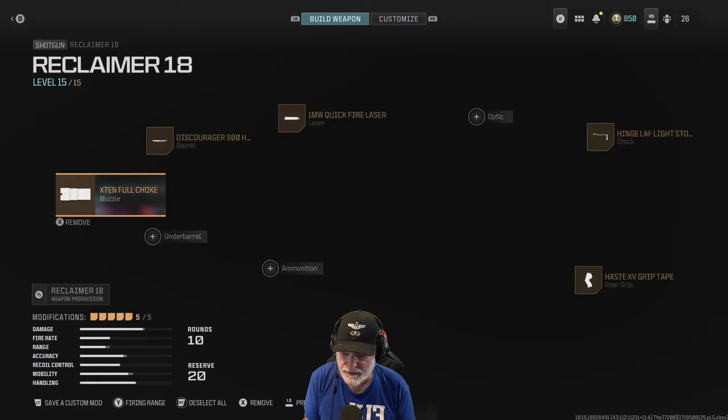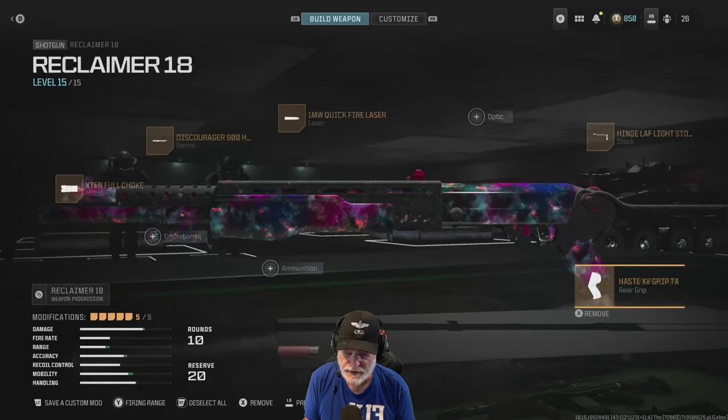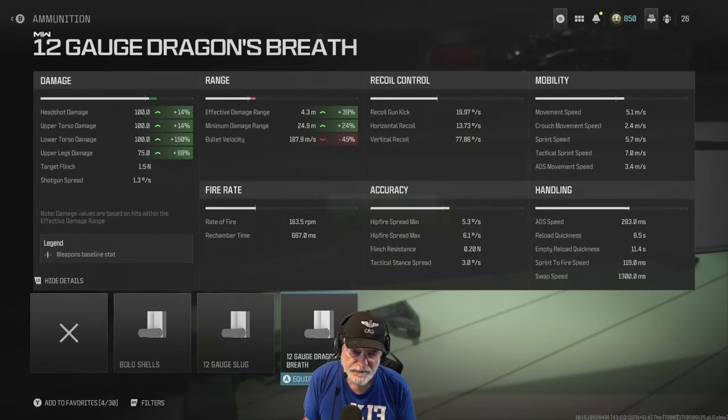I said I would talk about the hipfire. The hipfire spread is 5.3 degrees per second — that is sniper-type hipfire. Hipfire spread max is 6.1 degrees per second, not so bad. The tactical stance spread is 3 degrees. It's very, very iffy getting a hipfire kill with this weapon. And I know somebody's going to comment and say 'Oh, I get one-shot kills all the time.' Good for you, because that spread is awful and it was challenging for Grandpa.